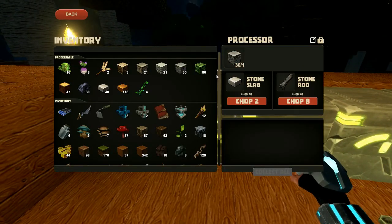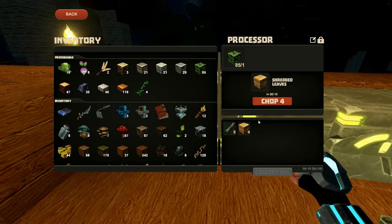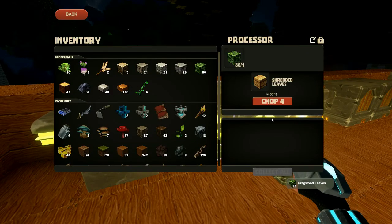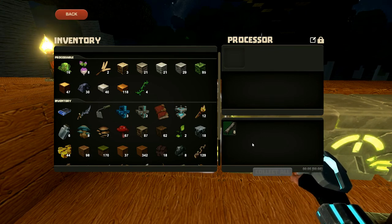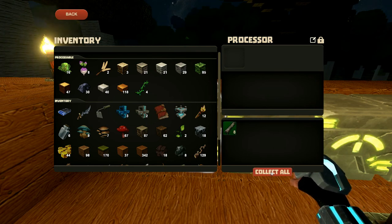Okay, so stone rods — give me some of those. Shredded leaves — give me some of those also. Let's just do this efficiently. Shredded leaves in a different one. The bed's going to enable us to sleep through the night, I imagine. Should be simple enough.